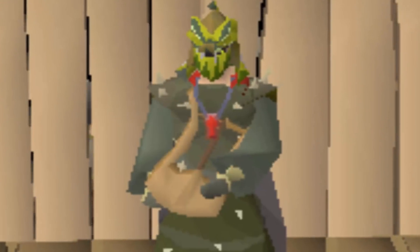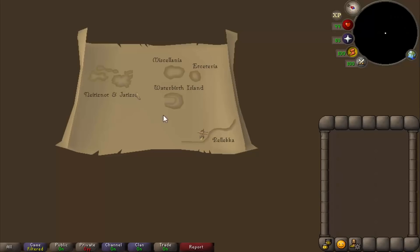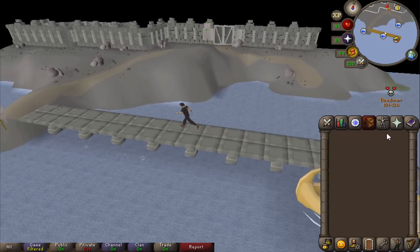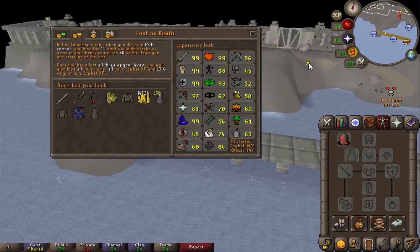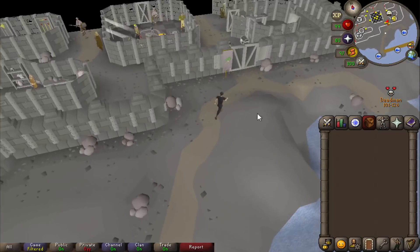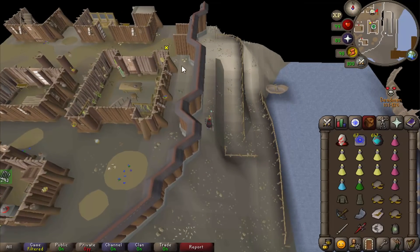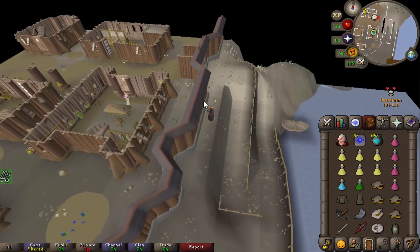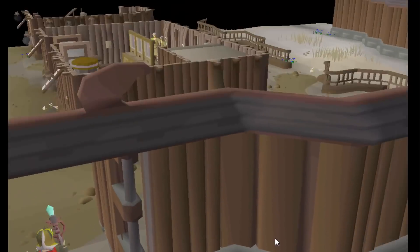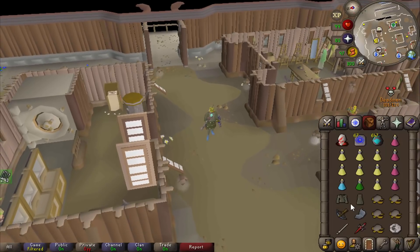I just completed the Fremennik Trials quest and I've got nothing left on me — no teleport. This is the Banky and I'm on the Ancient Spellbook. Deadman's dead so we're chilling. In Deadman mode, they've actually changed the whole of Lunar Isle to be single and not multi, so it just helps out solo players versus clans. Hopefully I don't die in this cutscene — actually, maybe I could kill someone else when they're in the cutscene. That's the plan.